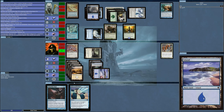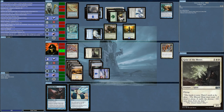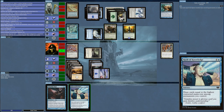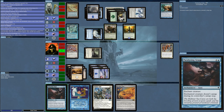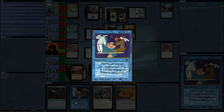I've got Terramorphic Expanse — might as well sac that to get another island. I attack and play Rush of Knowledge, getting three cards. Here comes Stasis — it's probably one of the most irritating cards in Magic's history and I completely forgot how to play it.